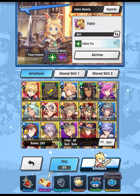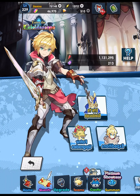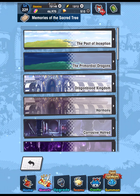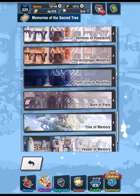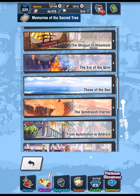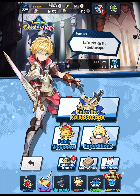I got my 30th clear — which is going to be the final one for me — with Eleonora over this past week. I wanted to make this video to provide an update on my progress, and also so we could check out some of these memories of the sacred tree together. I haven't read all of these even though they're all unlocked, and I know not everybody's going to finish this content, so I thought this would be a good way to preserve this and share it with those who did not unlock all of these story snippets, which are gated behind clearing the mode with a certain number of characters.